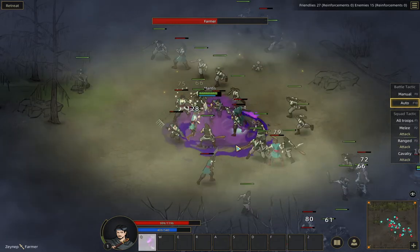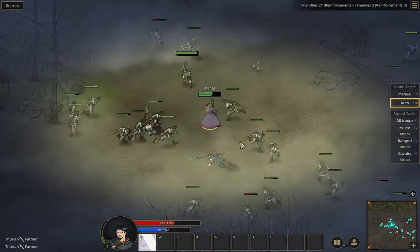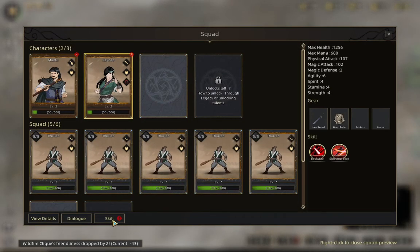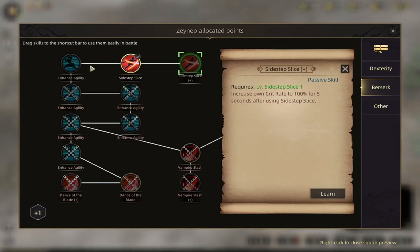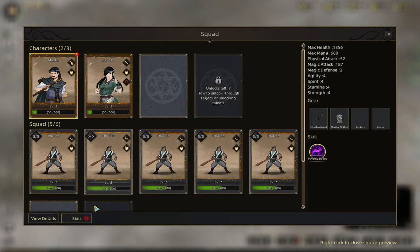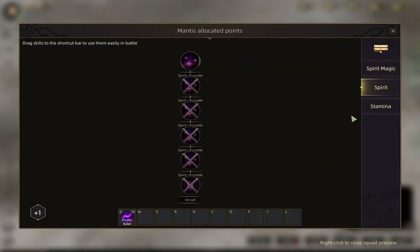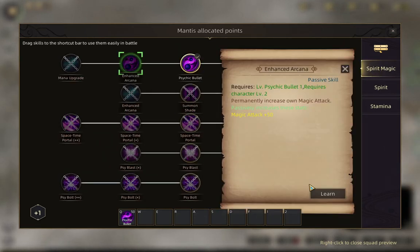Let's go ahead and hold Control to speed up the game and just mash Q, pointing in the general direction of the bad guys. We've got level ups — let's take a look. We can either get a promotion to her sidestep or we can increase her agility. I'm going to go ahead and increase her strength because I'd like to build towards these next skills — I believe skills are the most important thing. We don't have shades unlocked yet, so we have a choice between spirit upgrade, enhanced arcana, or enhanced stamina. We'll get this one for increased magic attack.